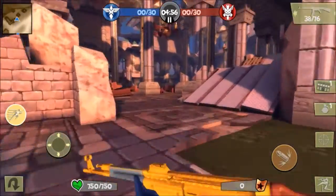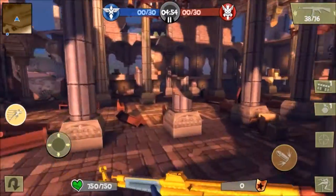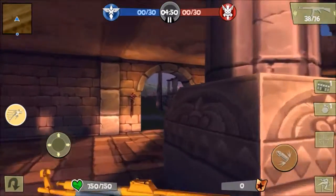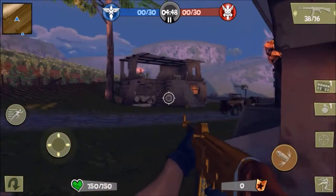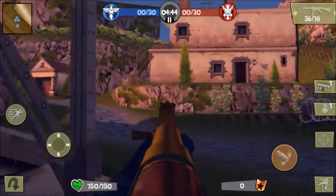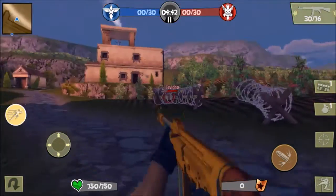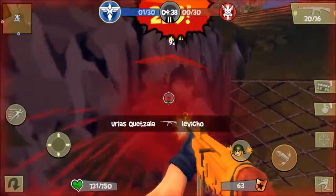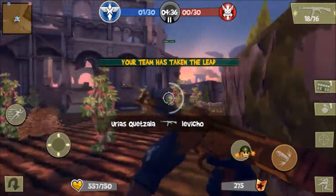I'm deployed into battle. I'm going to go storm their area where they like to reside. There's a medic over there — go ahead and get him. Yes, this gun has an iron sight. I right-clicked it and it has an iron sight. I love the iron sight, it's amazing. Die, die — yes, take that!